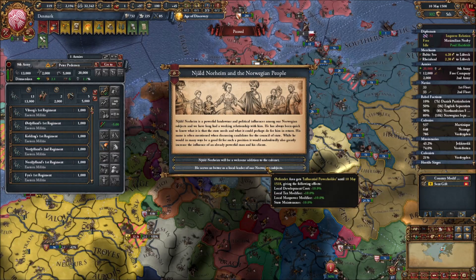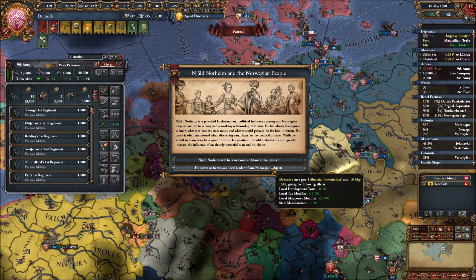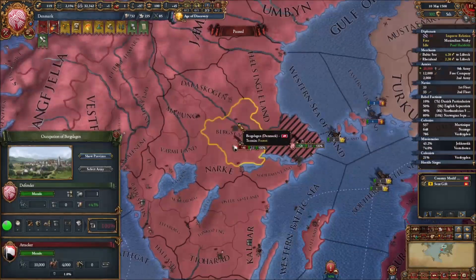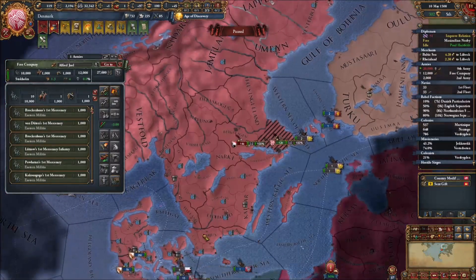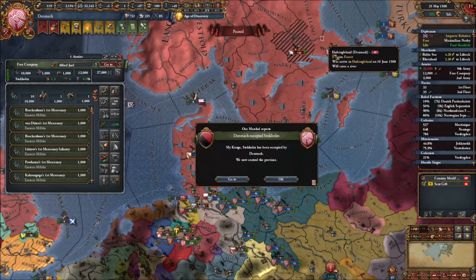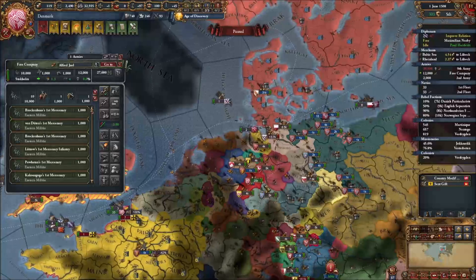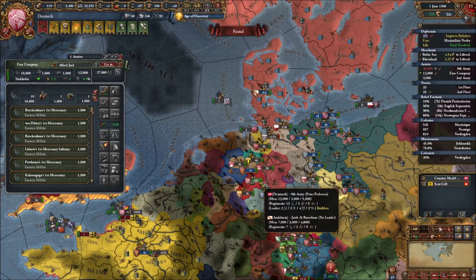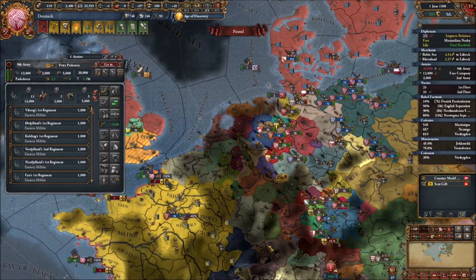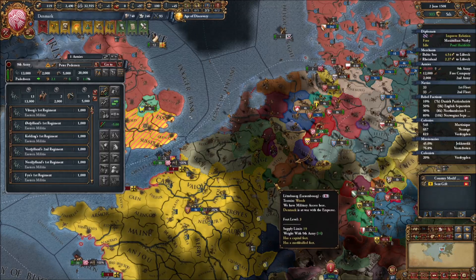We got an event about the US and the Norwegian people - it's better for him to serve as a local leader than as Norwegian subjects, I think. That's a much better choice - we don't need the advisor slot right now. This is where I decide it's probably better for me to take out the rebels. I didn't stop them from going to Bergsloggen - I ended up just taking back Stockholm. I probably should have done it the other way in retrospect, so you don't get the rebel sentiment for 10 years.